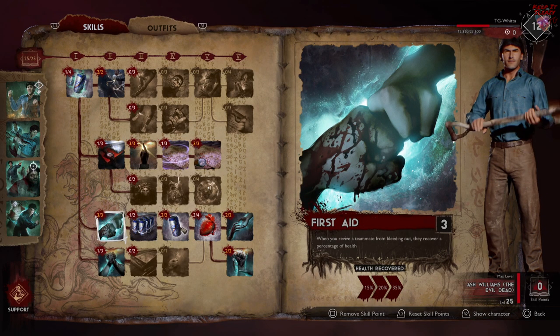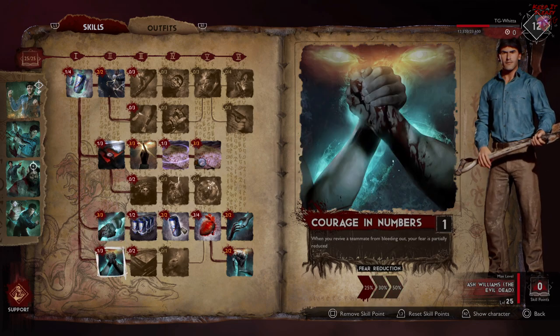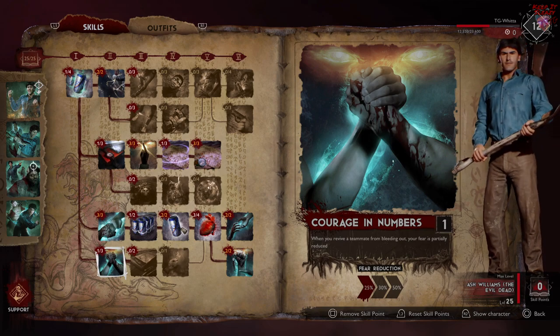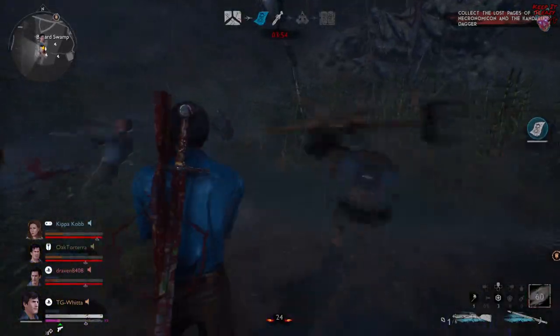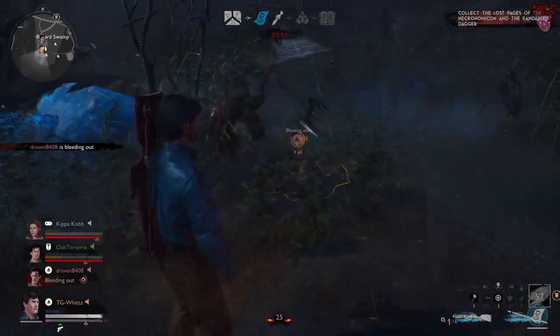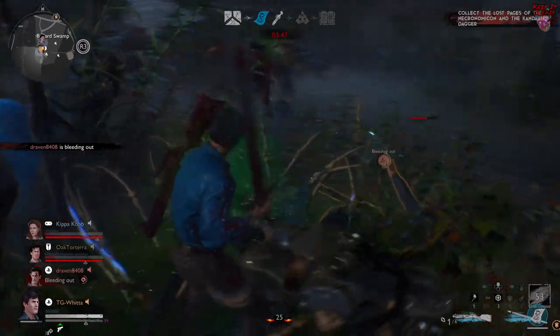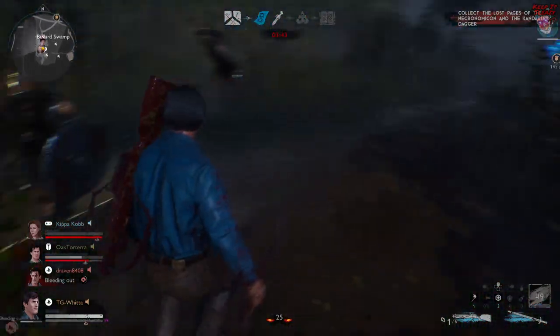So number one, I've put three points into First Aid, and that means whenever you revive a bleeding out teammate, they're going to be revived with 35% more health. And then there's one point in Courage in Numbers, which means whenever you revive a teammate you're going to get your own fear reduced by 25%. I'm only putting one point in that because it's not that big a deal — you already have enough fear reduction in this build, and whenever you're resurrecting a teammate sometimes you don't even have fear, so we really don't want to commit points where they could be spent somewhere else.